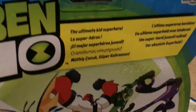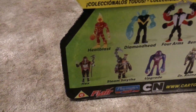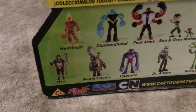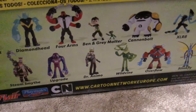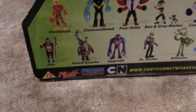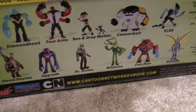Let's look at the back of the box — you could pause and read that. So these are the waves. I got wave 1: Heat Blast, Diamond Head, Forearms, Ben and Grey Matter, Cannon Bolt, Accelerate. And this is wave 2: Hex, Smythe, Upgrade, Dr. Animal, Wild Rhyme, Overflow, and Stinkfly.